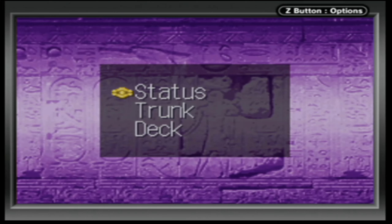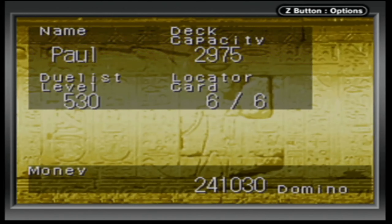After that we rescued Mokuba, who told us that his big brother was at the museum. Kaiba told us the whereabouts of Joey, we went there, and Bandit Keith got in our way and really destroyed me. I was like, I don't stand a chance — this caused me to go into another major grind against Rex Raptor.